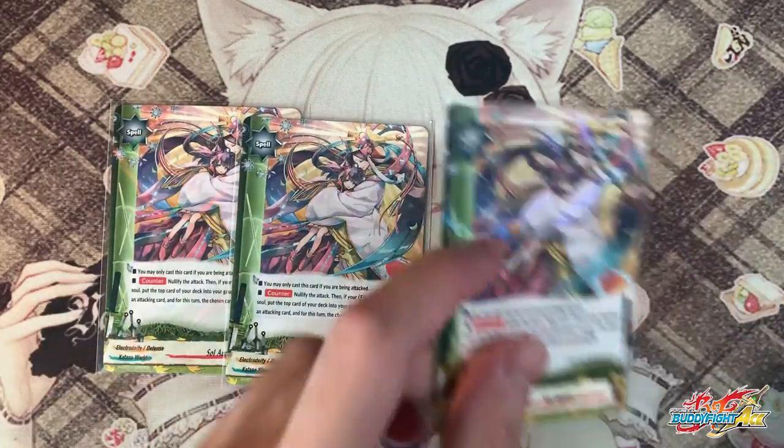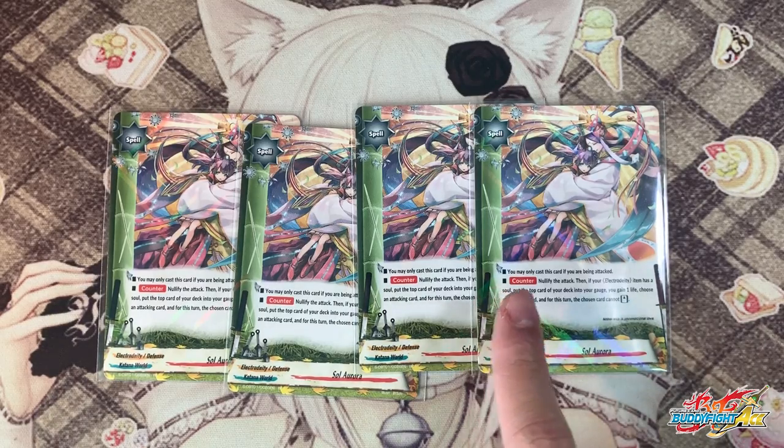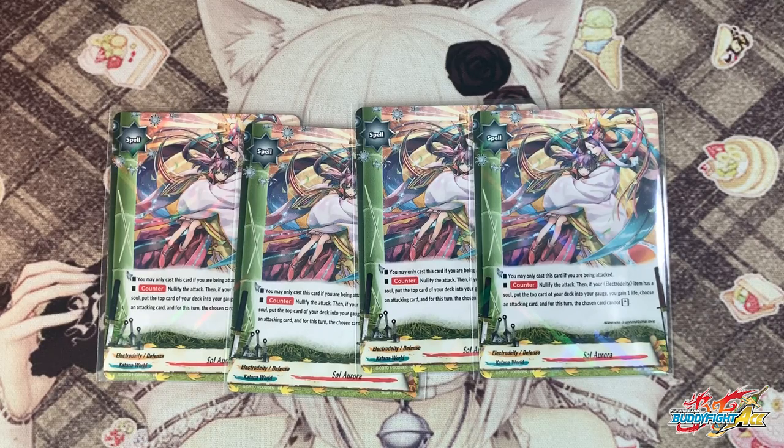Next, 4 copies of the new negate from Golden Gaga — the artwork is amazing. Counter ability: negate 95 attack. This is very important because it does not require you to have Electro Deity on the field, making it one of their outs against FTKs. Then if you have an Electro Deity item with soul, charge 1 gauge, gain 1 life, and choose an attacking card — that card cannot stand. This card is so crazy because it's basically Astro Dragon's immobilized statics at a free cost, gaining gauge and gaining life. This card alone gets a 5-star from me for its artwork and ability.